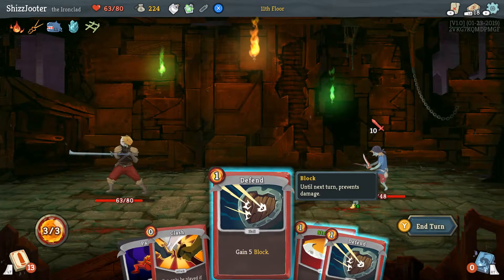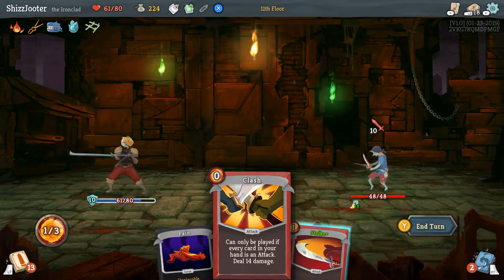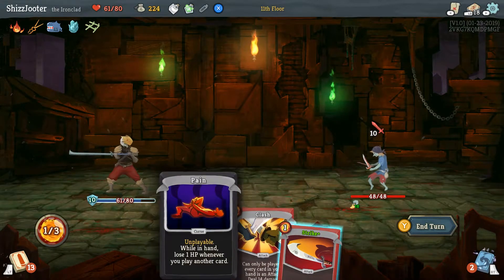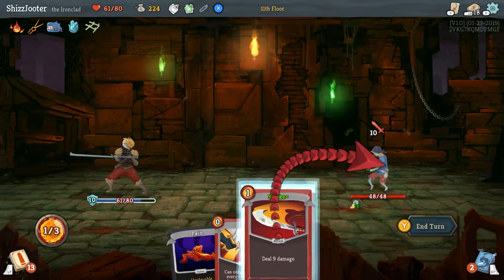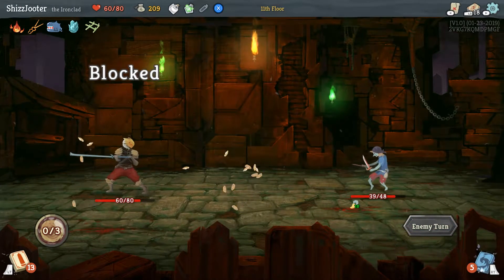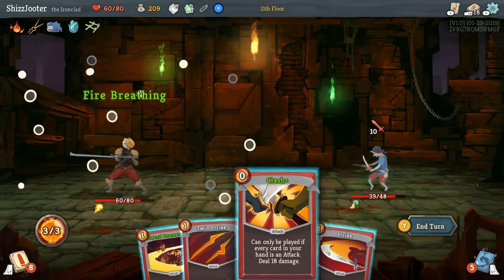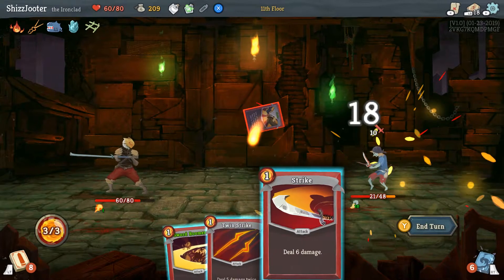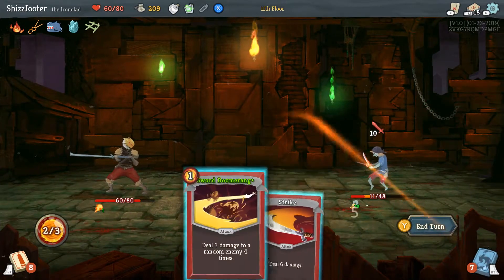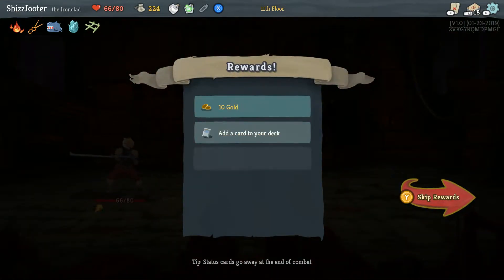My plan is, like, by the end of the year to be conversational in Japanese. Why do you have so much defense? Because he was going to do ten damage and I wanted to block it. I can't use Clash because... Pain. You took one damage from Pain — I was not paying attention. Hey, you stole my money! Kick his ass! Power. Clash — they're all attacks, so Clash the shoot out of that guy. Twin Strike, Boomerang and he's dead — you can use all three attacks. You get your money back? I stole my own money back.